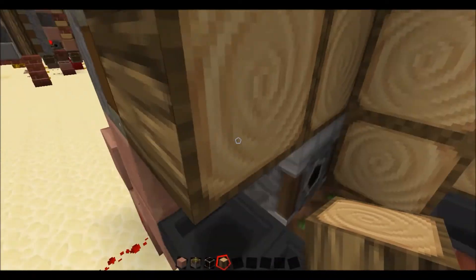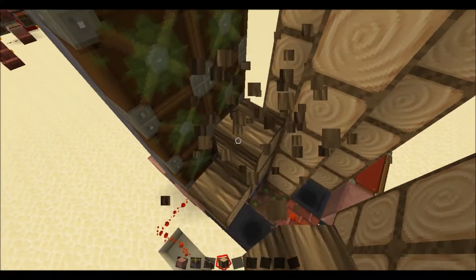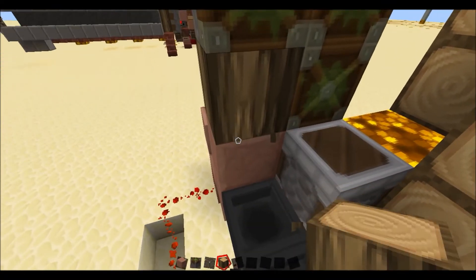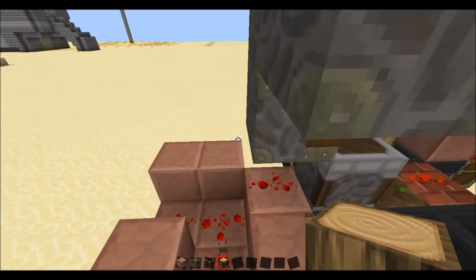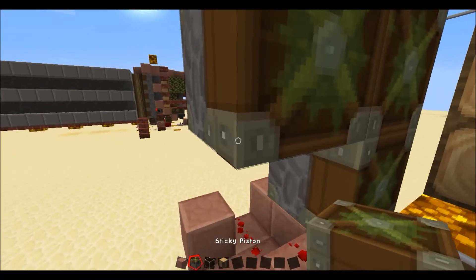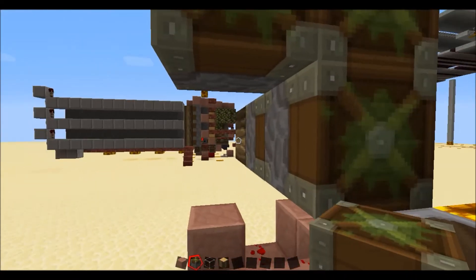Sorry guys, I made a mistake here. Of course, this is all supposed to be back by one block — that's annoying. So you just want to push this entire wall back. Sorry guys.